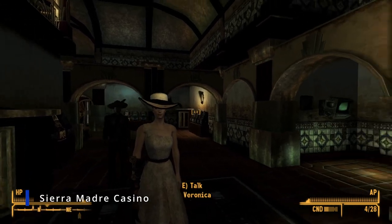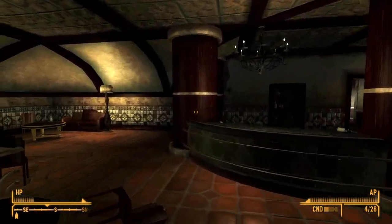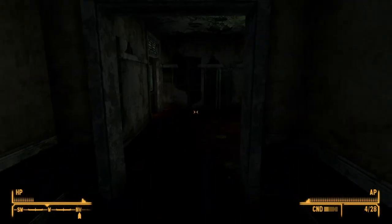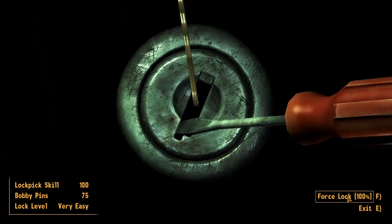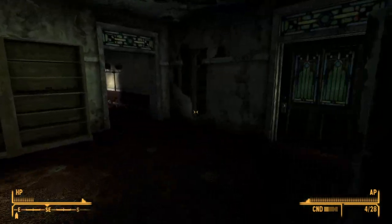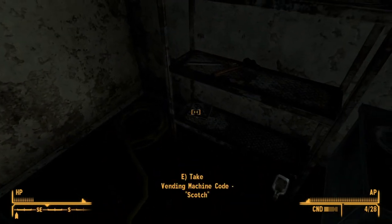The final three that we need to retrieve are all going to be in this casino section of the Sierra Madre itself — the first area you go through whenever you get into the Sierra Madre. I've already deactivated all the security. Once you come up to the second floor, you'll find the vending machine code for wine. Next, follow this hallway all the way down until you find a very easy locked door. Force that lock open and it should be sitting on this counter — the code for vodka. Now we head up to the third floor security room. Right up here in this room, look at the metal shelf on the bottom — we get the code for scotch.